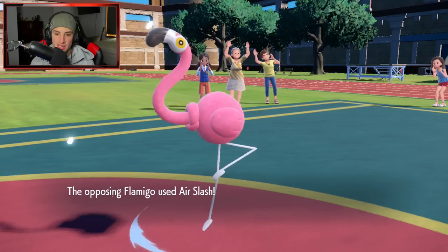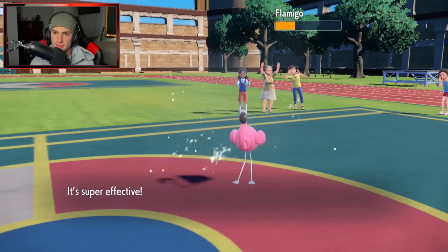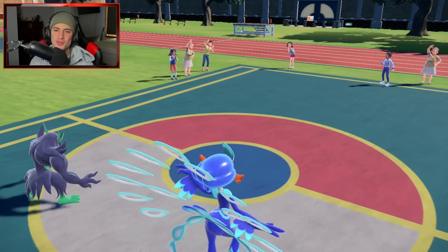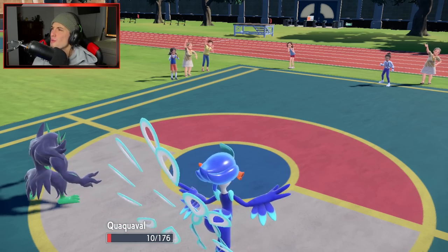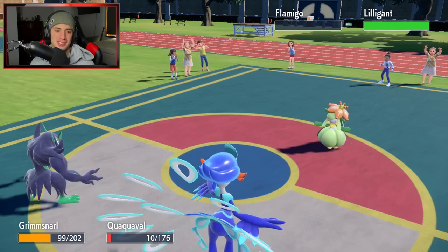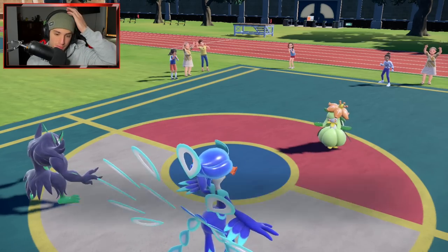Flamigo is our big time problem now — this thing is just stat boosted like crazy. It's going to go for an Air Slash into Grimmsnarl, which I'm all about. I get the Ice Spinner in on this thing and I might be able to pick up the KO here — I'm Moxie boosted. Let's go! Quaquaval — you can have all those stat boosts, those Quiver Dances, the Dancer ability, the Co-Star ability — you're not beating me. We can sweep here with Ice Spinner. I'm Moxie boosted plus two. Battle is canceled — sweep in match number one! Let's get it.